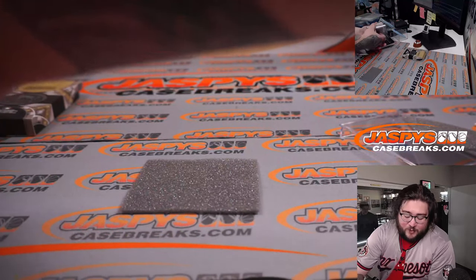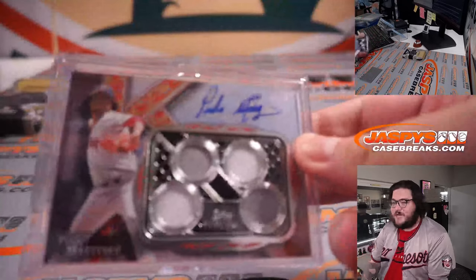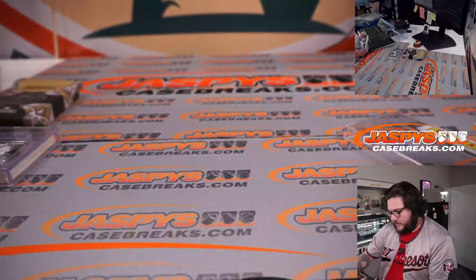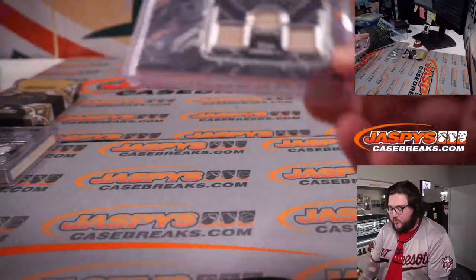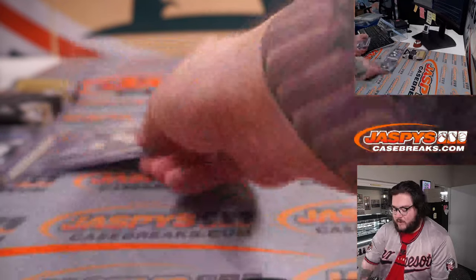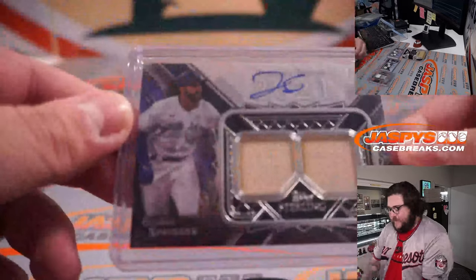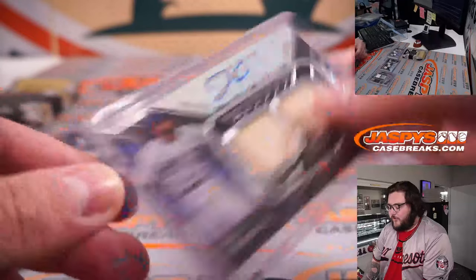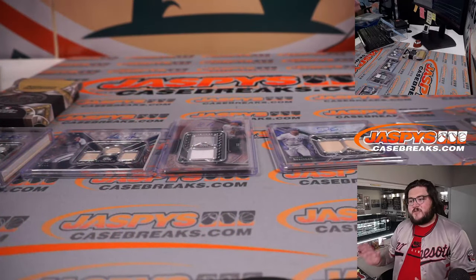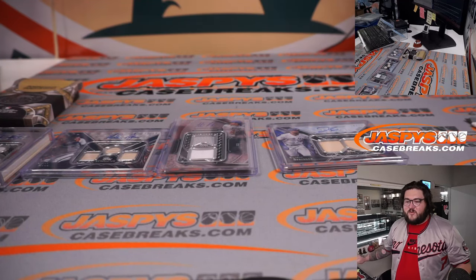So here are all four hits in order: the Pedro Martinez 2 of 5 quad patch auto, the Nolan Ryan 3 of 10 three-relic auto, Anthony Rizzo 15 of 25 two-patch auto, and George Springer 10 of 25 dual bat. We'll take a small pause to write all the lists in — just for practice, to make sure I can get this going next time without Joe. Be right back for the randomizer.